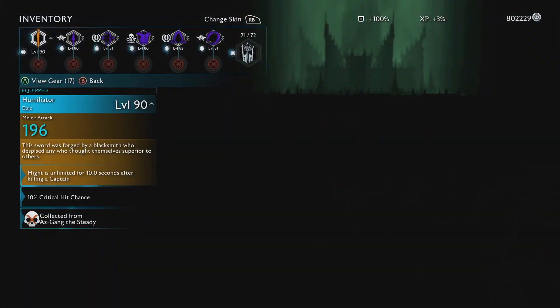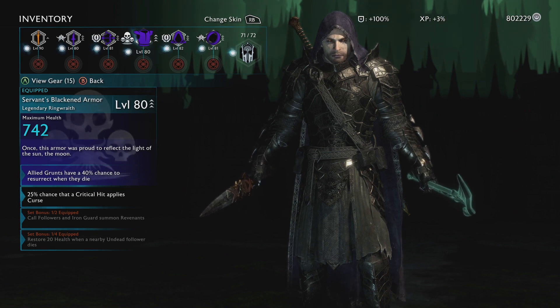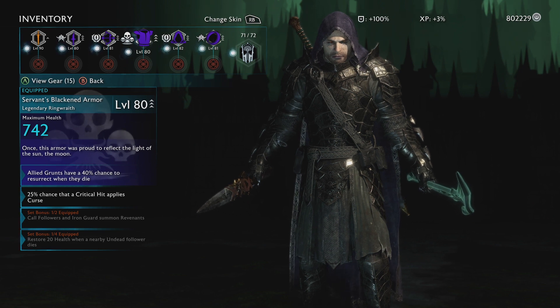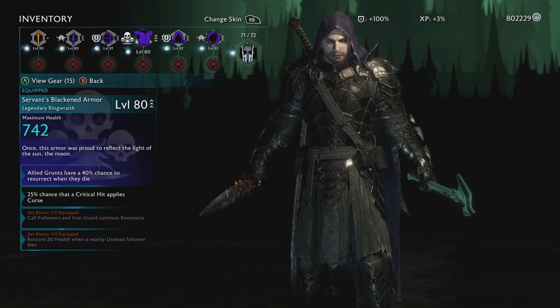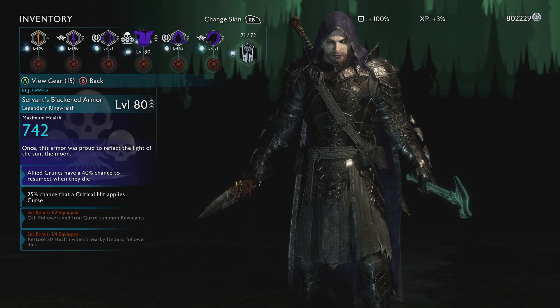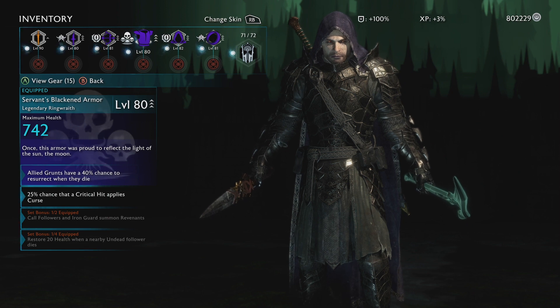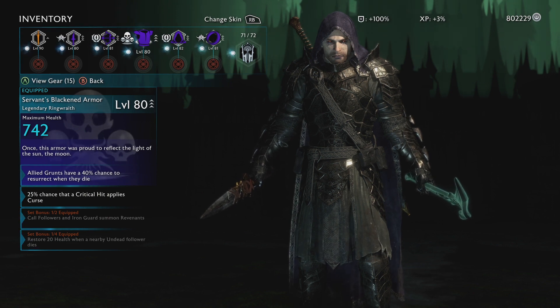My last piece is the Servant's Blackened Armor, which you get after you beat the campaign — you can only acquire this piece of armor after you beat the Shadow Wars. It says 'allied grunts have a 40% chance to resurrect when they die,' which isn't actually extremely useful for my playstyle. I just like the way it looks. It also has a 25% chance that a critical hit applies curse, so I do have a way to apply curse damage.